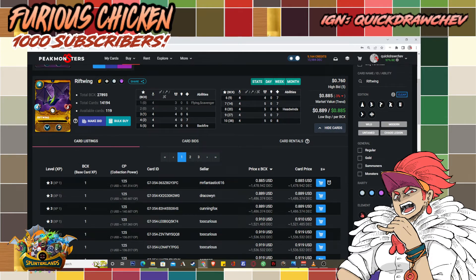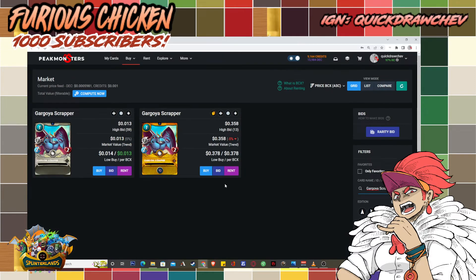The cost difference for Rift Wing is almost $1.25 — the largest differential we've seen so far. Moving on to the life team.